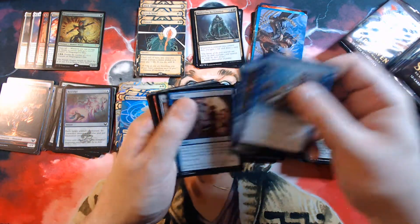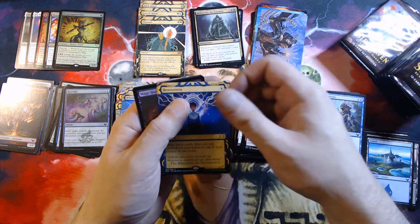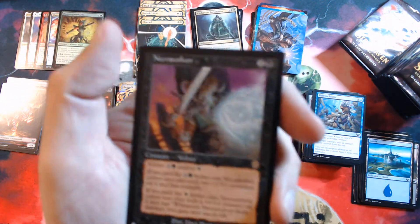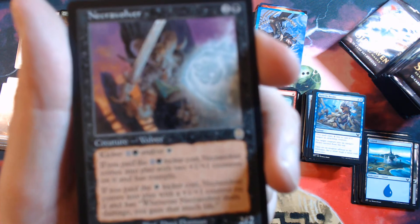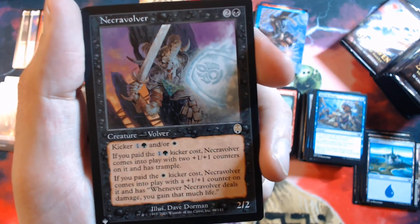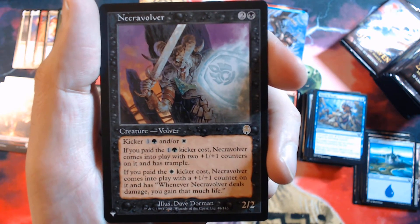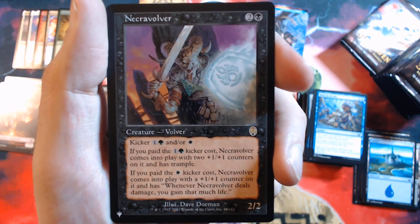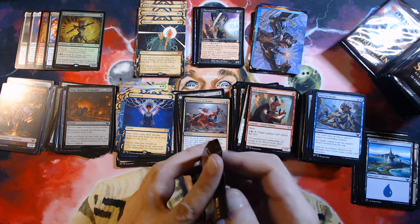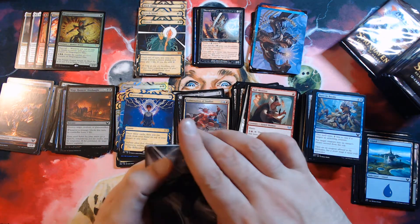Confront the Past — so we got a nice rare up front. A Culmination of Studies, a Brainstorm, a Mage Hunter's Onslaught, and a Necrovolver. That's a super abstract card — something I haven't seen in a while. These Volver guys were pretty fun; they all had these crazy kicker costs. Not much money though, and I know there's money in the list — I've seen some of the cards that were in the list spot and I'm not getting any of them. It's kind of rough.